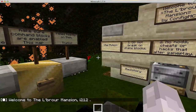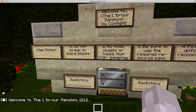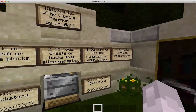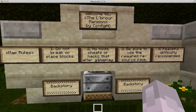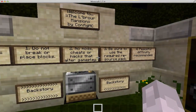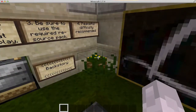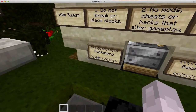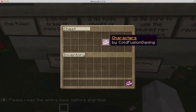Welcome to the LeBruhr Mansion. Now for the map rules: don't break or place blocks as usual, no mods, cheats or hacks that alter gameplay. Be sure to use the required resource pack. Peaceful difficulty is recommended. Okay, that's the first part — now backstory.